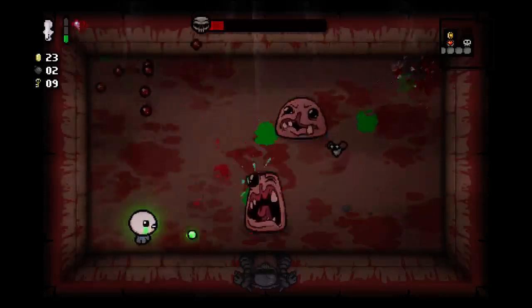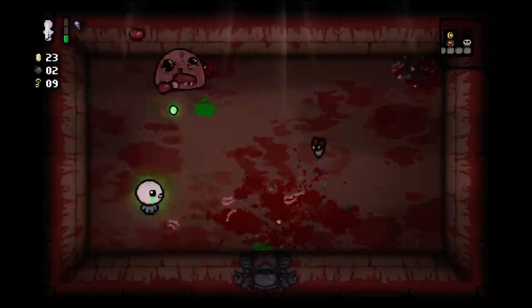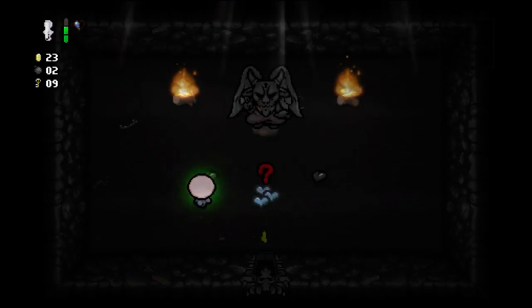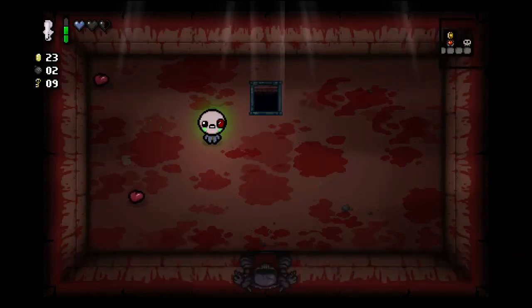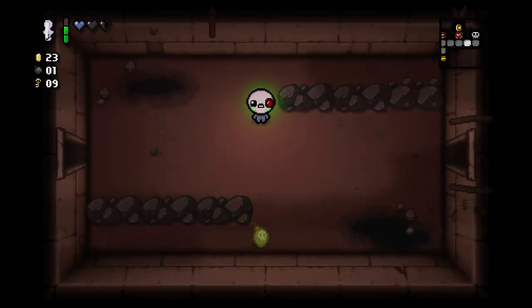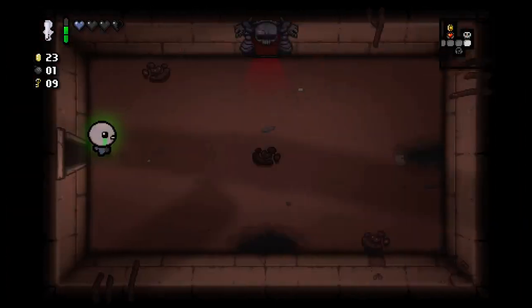I really don't want to die on the second floor here. Give me something — got a deal with the devil. I'm really hoping for some spirit hearts or something in here. Black hearts are fine. I don't know what that is but I can't take it. I think we're probably done — I really would like to find another secret room. That's where it is — another black heart. Good, we're not too bad off now.